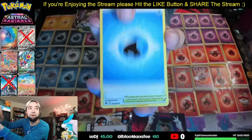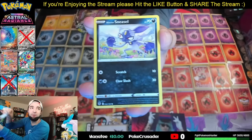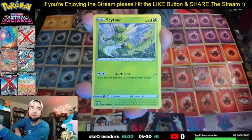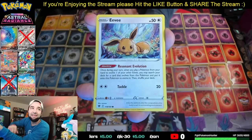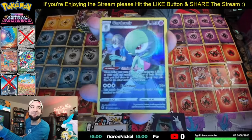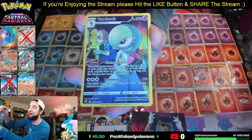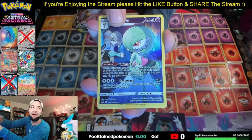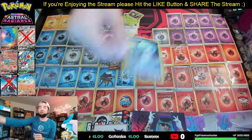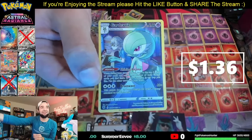Pack number two of Astral Radiance. We got a water for Suicune, Jubilife, Dark Patch, Sneasel, Mr. Evis, Arboach, Scyther, Eevee — love that artwork. First hit of the video: we got a Gardevoir Trainer Gallery! Shout out my boy Savin' Brass. And a Vespiquen Regular Rare. But let's go with that Gardevoir — absolutely beautiful hit right there.